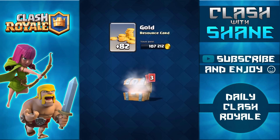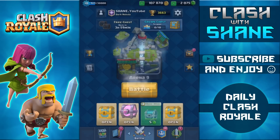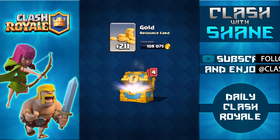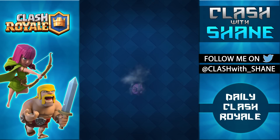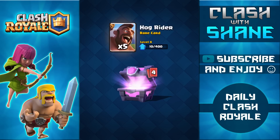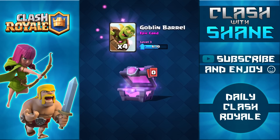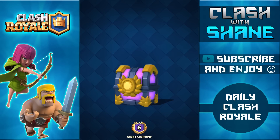Let's go ahead and start opening up some of these chests and get them out of the way pretty quickly. Nothing too exciting with these — going through them fast. Crown chest: mortar, spear goblins, goblins — not too bad. Using this gold chest here. Unfortunately they're not going to be releasing the Mega Minion until another 12 hours from the update, which I thought was pretty weird, but I don't want to wait. Let's go ahead and open up this magical chest: 700 gold, 14 minions, 24 skeletons, 5 hog riders — not too bad.